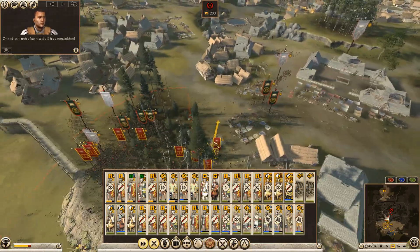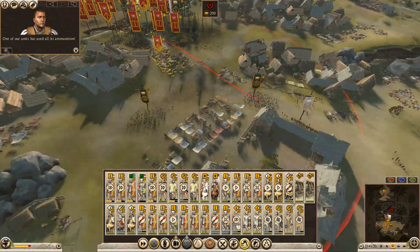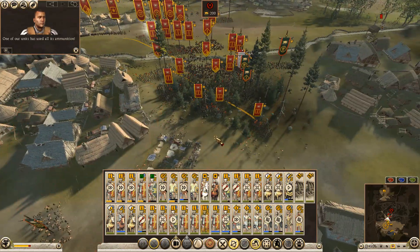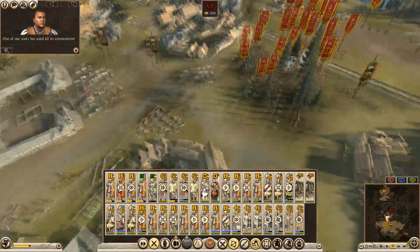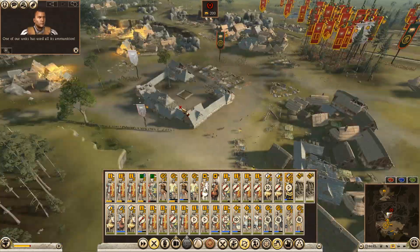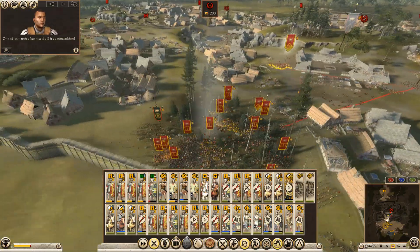Cav strength through this flank - we've got it open now. Start to work - I think the cav can keep going. After those, after those, you support. You're pretty damaged, I think you need to withdraw. Bring in the next legion. Where's the cav gone? I don't want you chasing those - your job is just to push these through. Just to keep these guys busy.